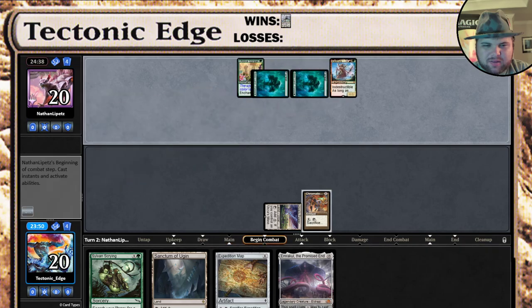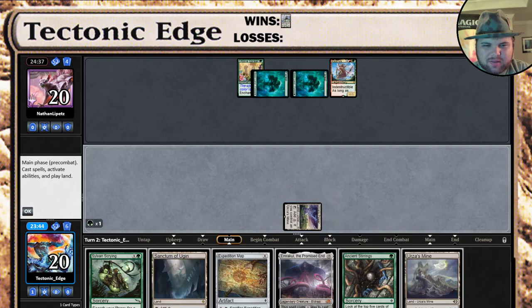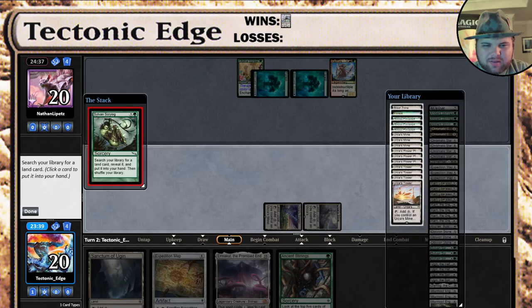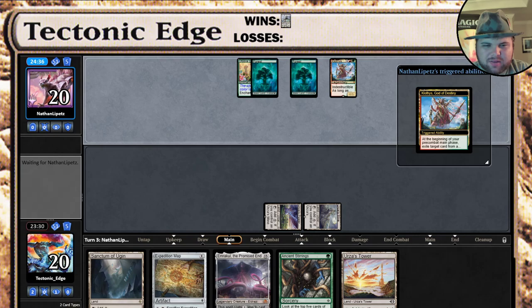Clothus is perfectly fine. Can we get a Tron land here? Tower? Alright, crack for green. We got a Tron land, nice. We got there. Now we just need to find a threat and keep dodging things.